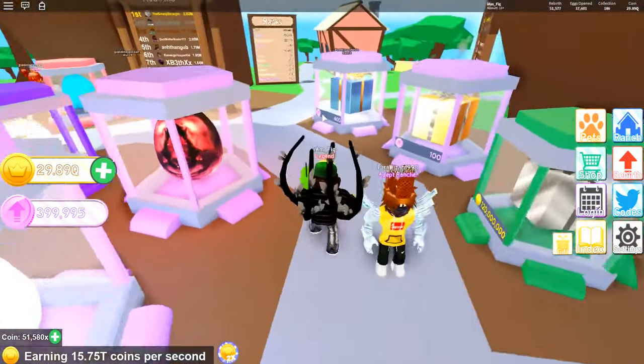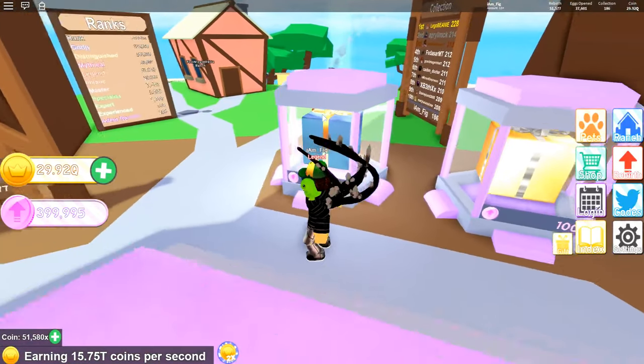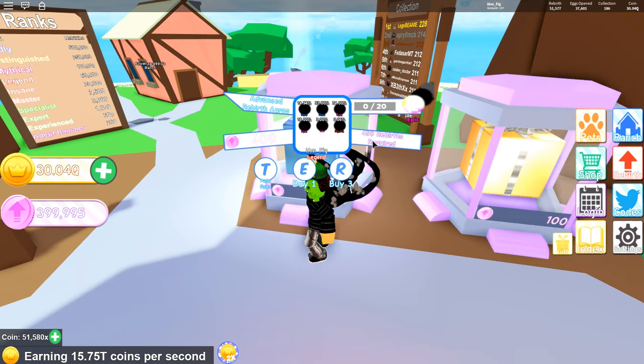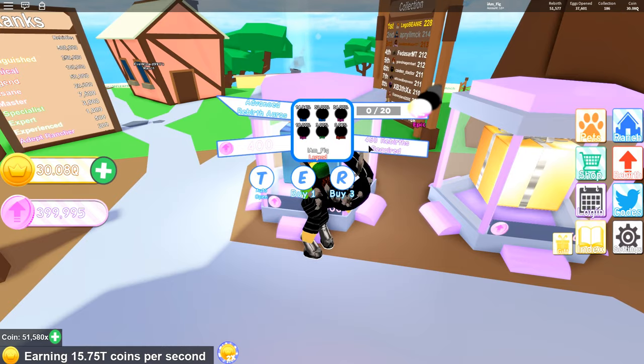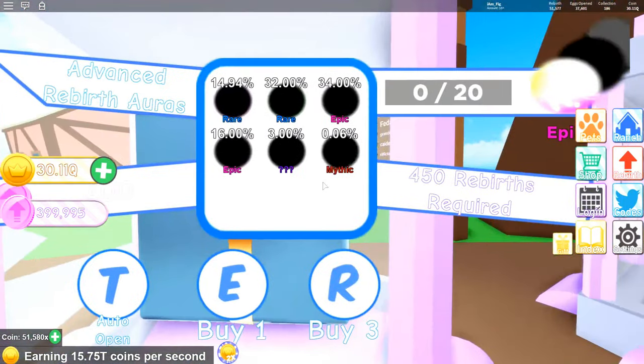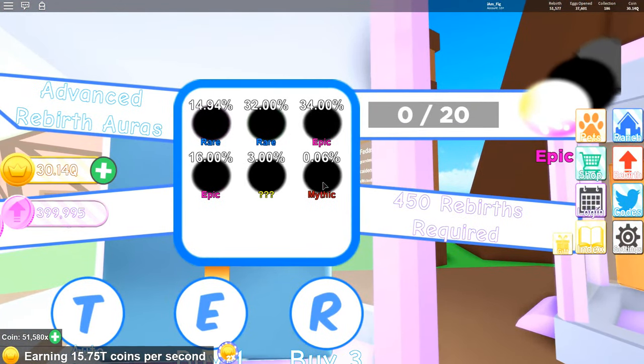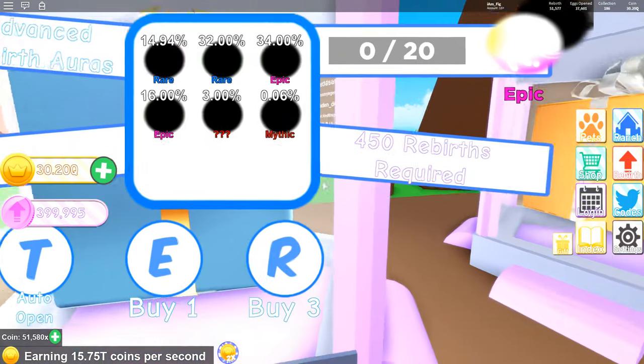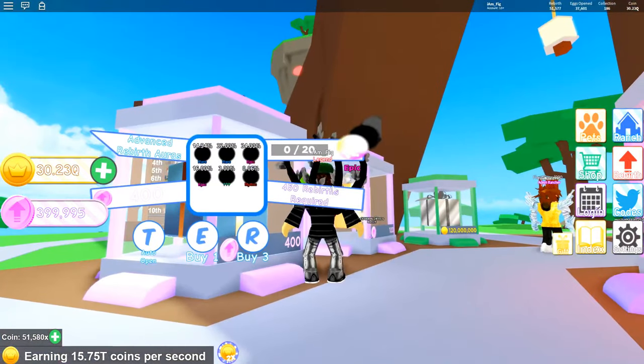They added a new Advanced Rebirth Aura location right here. It costs 400 Rebirth Coins. You do need 450 Rebirths to get access to this. And they added a new Mythic Aura right here. I'm looking forward to getting that and seeing how much it helps my pets.